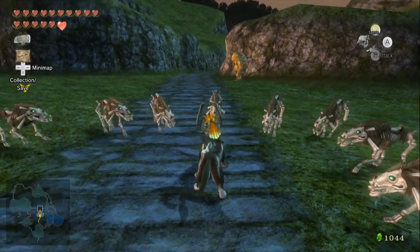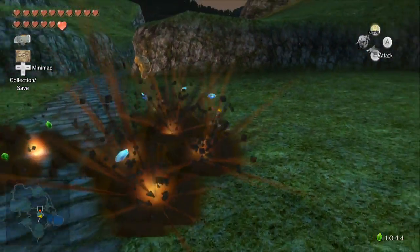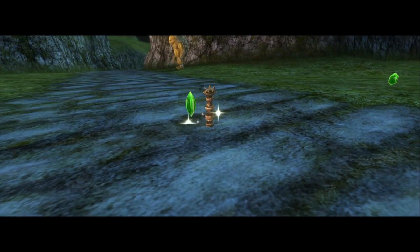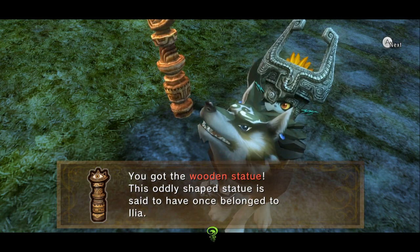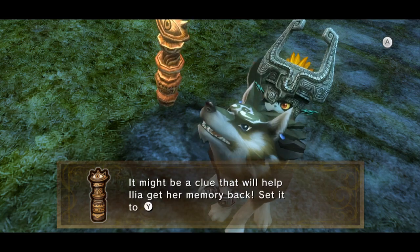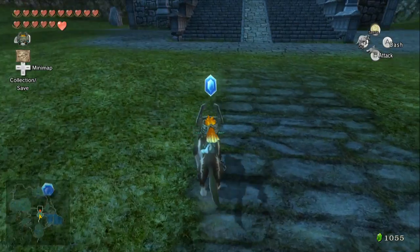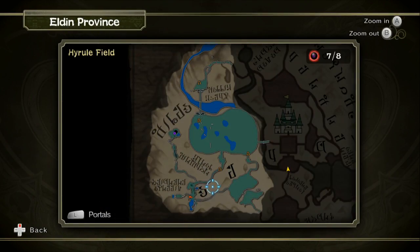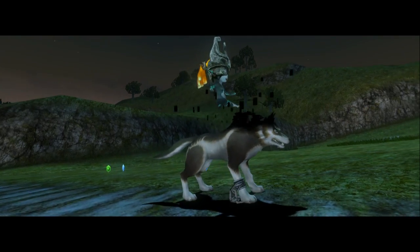Speak of the devils. You get all of them in one energy attack — that is the best. With that, we got a wooden statue. By the way, look at the top of it — what does that remind you of? Anyway, we got that done. I'm going to warp back to Kakariko Village and we're going to give this to Ilya. I will see you there.